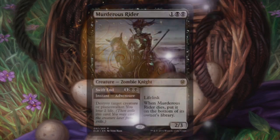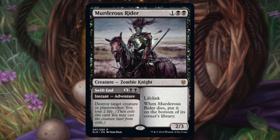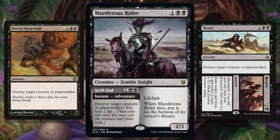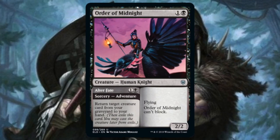Next up in black is a cube staple — you need to pick one up: Murderous Rider. For one and double black you get a 2/3 Zombie Knight with lifelink. When it dies, put it on the bottom of its owner's library. Or cast Swift End at instant speed to destroy target creature or planeswalker — you lose two life. This card is Hero's Downfall on a body, and when it dies it goes back into your deck so you can crack a fetch land and draw it again. Scoop your copies now. You might even cut Hero's Downfall and play Murderous Rider, or have two Hero's Downfall effects in your cube.